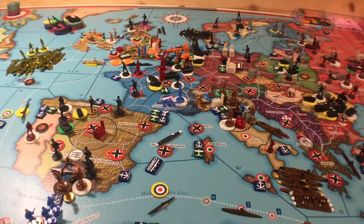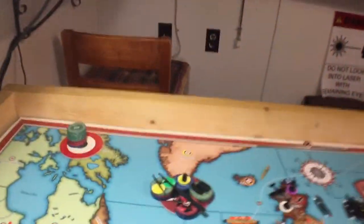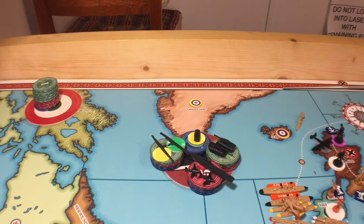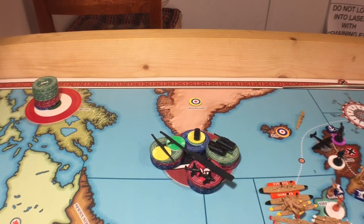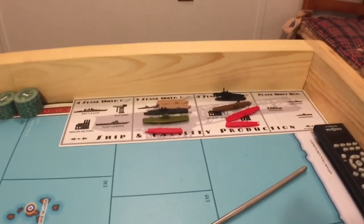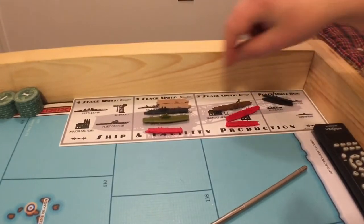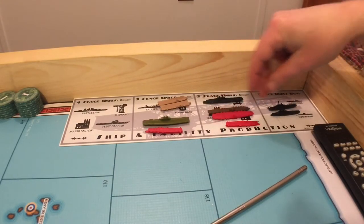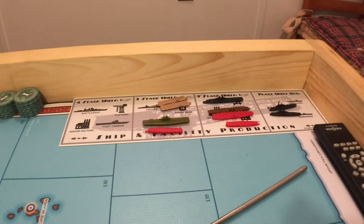All right, January 44, German turn. They're going to build a whole pile of stuff. They're building five subs, an advanced sub, two jets, and they're going to finish off those two light carriers and move the large carrier to stage two on the build chart. So I'm just going to move them forward now. These are placed this turn — that one's moved forward — and both two jets will go on those. So there we go, that's done.